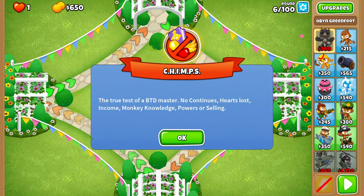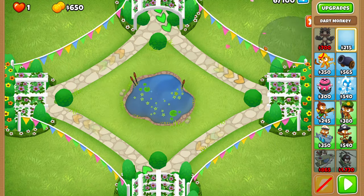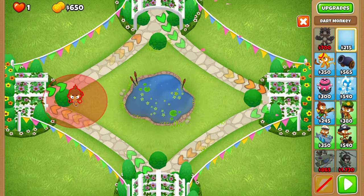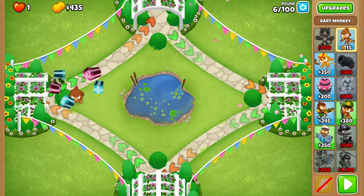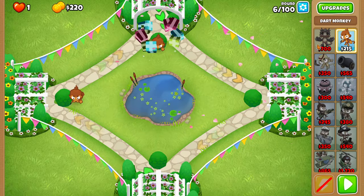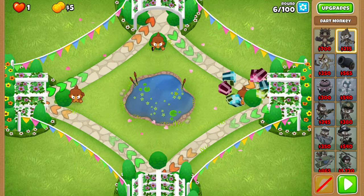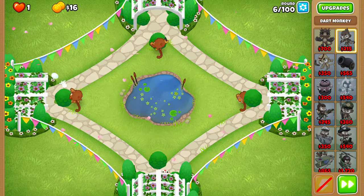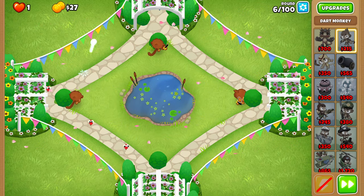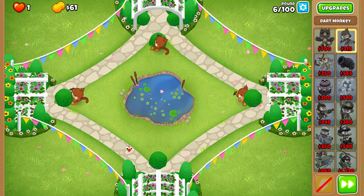Let's get started by placing this first dart monkey as left and as center as possible — like this. Just as left and as center as possible. This guy goes as high and as center as possible. And this guy goes as right and as center as possible. No real visual indicator for these placements, so I didn't really stop to show them, because it's just shoving it into a place.